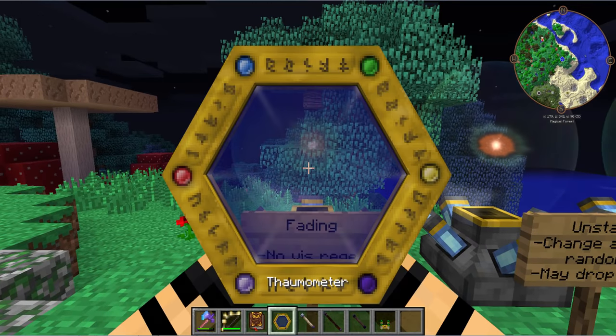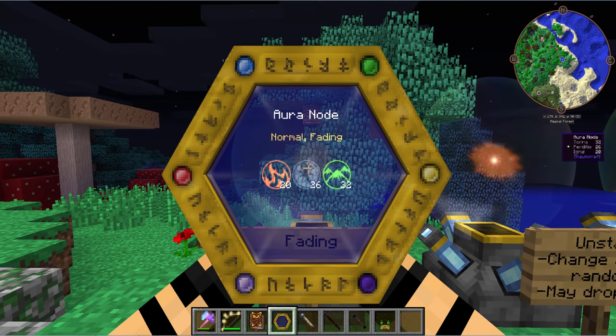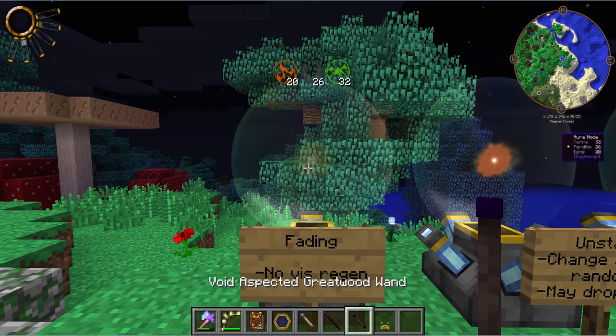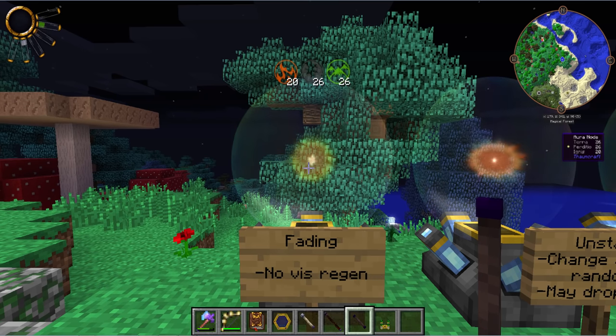If you have a fading node — it says 'normal fading' — then any vis that you absorb from it with your wand will not come back. It just stays there. That node is no longer going to get any higher than 26, not unless you use some special advanced techniques. Fading is probably the weakest regen you can get, and nothing you really want to go back to because you can't get any more from it.